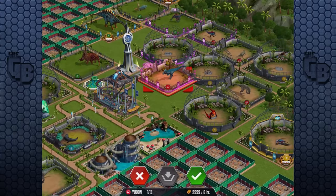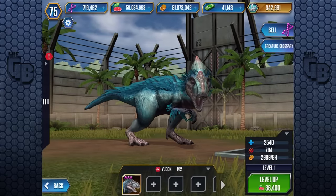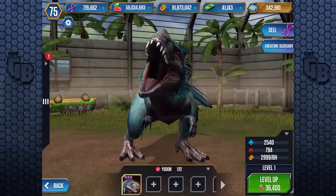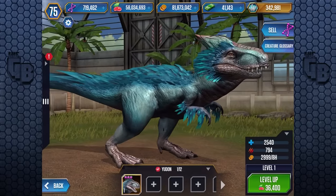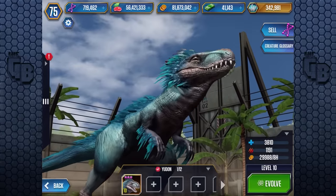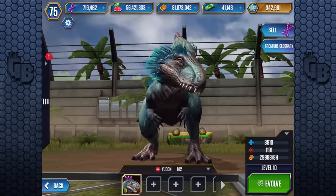It looks like you could cuddle it! Yudon is now available to purchase inside the dino market. At level 1: 794 attack and 2,540 health. It's like Goofy — wait for its mouth to close. Who's a cutie? Let's feed it to level 10. It's still got its little feathered pinecone of a head from Troodon, as well as the claws from Troodon. Usually all the dinosaurs with the T-Rex animation have two claws, including Allosaurs, which did not have two claws. But this one has retained its Troodon features of three claws like a Raptor.